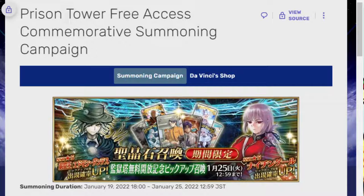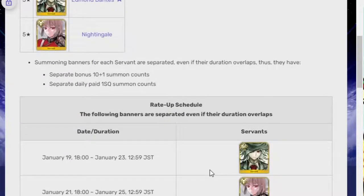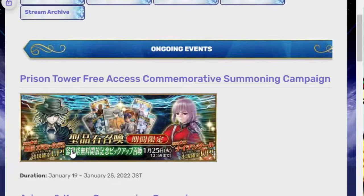The fact that they brought Dantes back is very good because I really like him. On the JP side I wonder if he actually needs a buff, because he just can't compare to some of the other Quick servants that are out there. But I really like him and I like his style — definitely worth it if you're someone who likes Dantes.